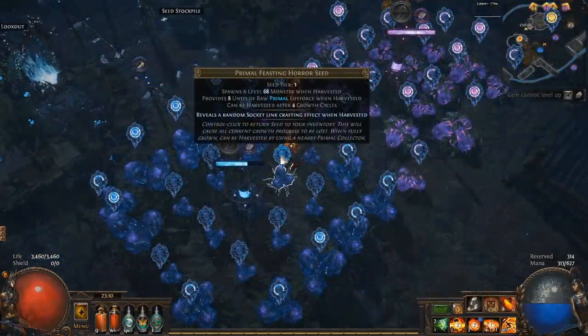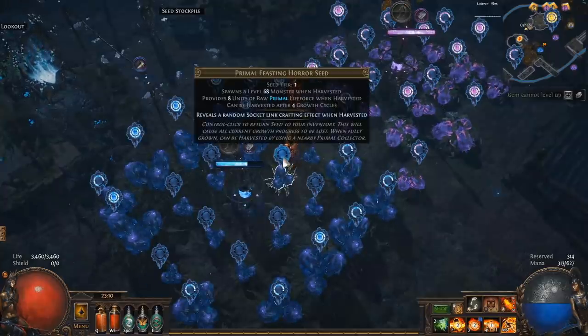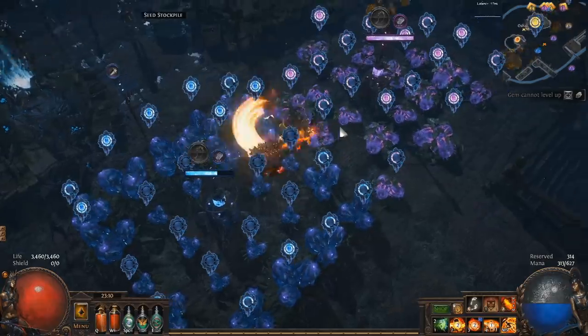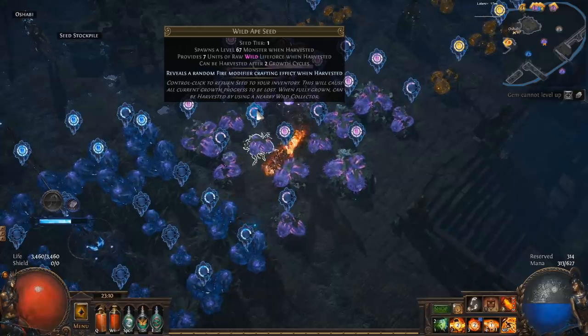You can see how long it will take a seed to grow by mousing over it either in your inventory or above it on this icon — you can see it will be able to be harvested in 3 growth cycles. You can see how many growth cycles a seed has left by mousing over it as well, so this one needs 2 more growth cycles until it's ready to harvest.